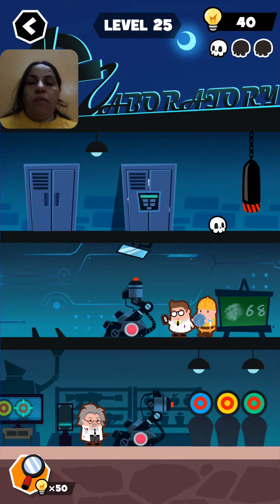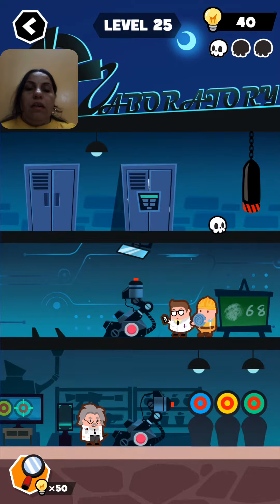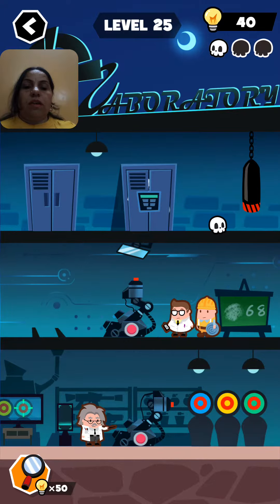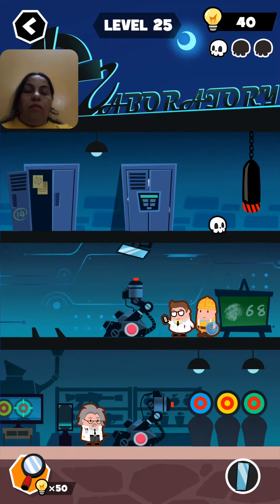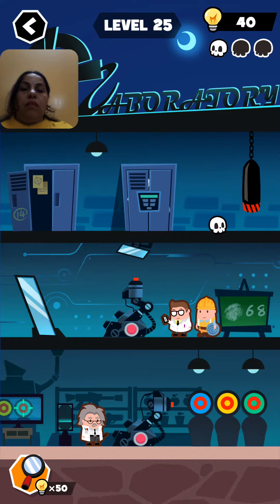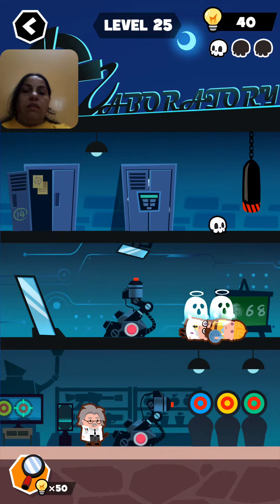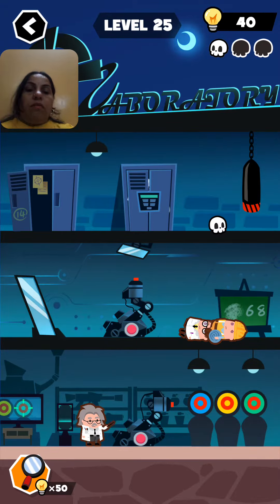Hello friends, Yolo level number 25. We can see here three people and we try to kill all of them. Let's start — first we click on this one door and we click this, now we take it and apply here. Now we click on this one red button and this is red light and they both get killed.